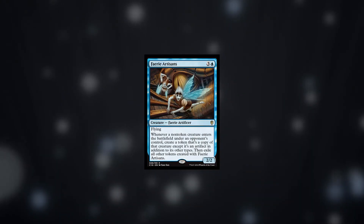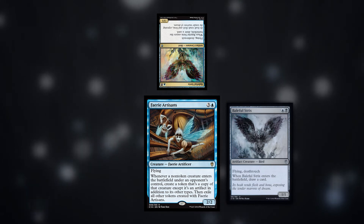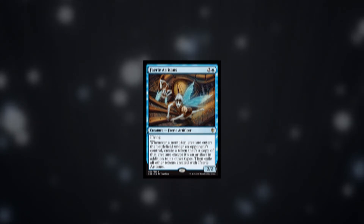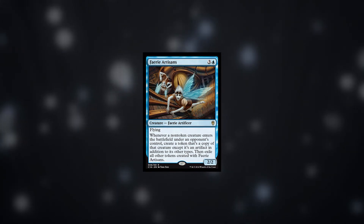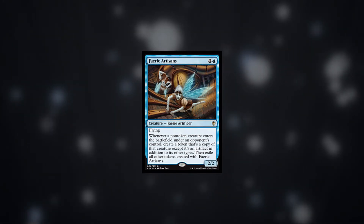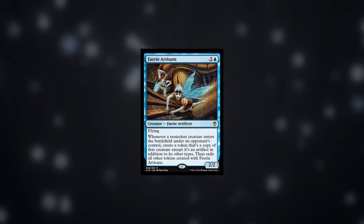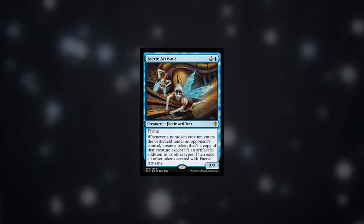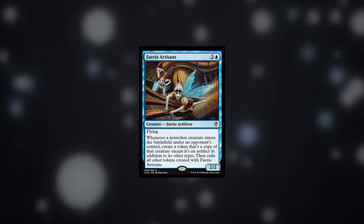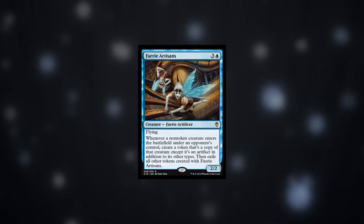At number 7 we have Fairy Artisans, and this is a really interesting card design. Any creature your opponent makes, you get a disposable copy of. In any grindy game this will be great value for yourself and an inconvenience for your opponent to deal with. As you can only have one copy there are ways to play around this, where your opponent can play a big creature followed by a little one. But with so many creatures in cube having enter-the-battlefield effects, playing them with this on the board isn't really an option. This card will need removing, or you need to be far enough ahead to win without playing any more creatures. It has the possibility to be a 4-cost 2/2 flyer for parts of the game, which is really weak, but also the potential to make your opponent think twice before playing any creature.